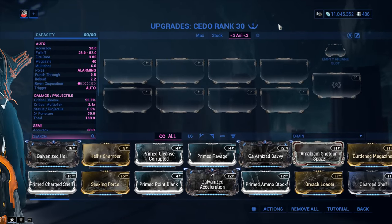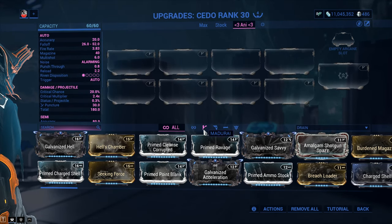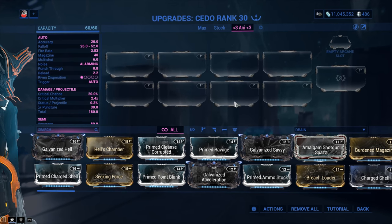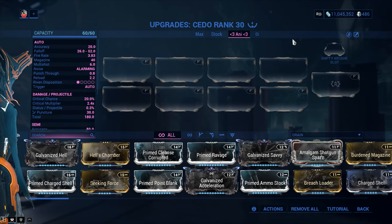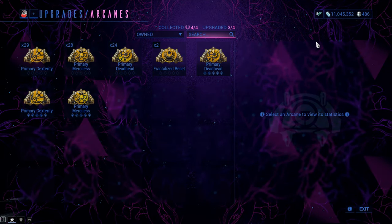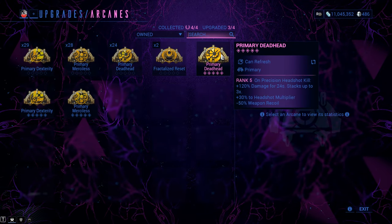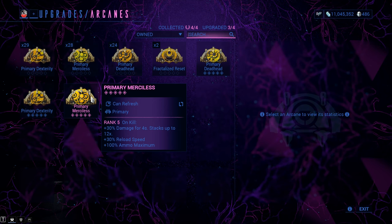My weapon has been forma'd a total of 4 times. This is not a forma-heavy weapon. By default, the Cedo comes with 2 V-polarities on mod slots. So essentially, it's a powerful weapon, an easy-to-build weapon, and also a cheap weapon, which is truly amazing. In the Arcane slot, you've got a couple of options. For a raw damage approach, Primary Deadhead. For a more standard approach, you're going to be going with Primary Merciless.